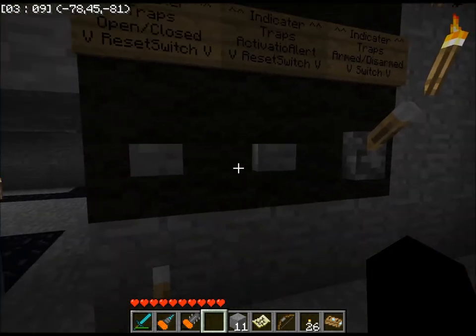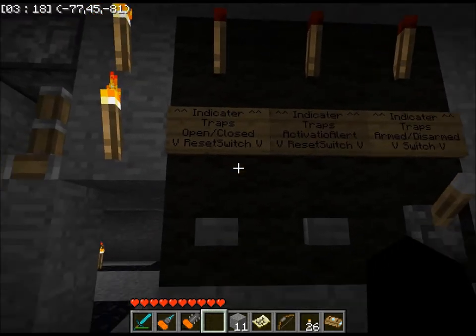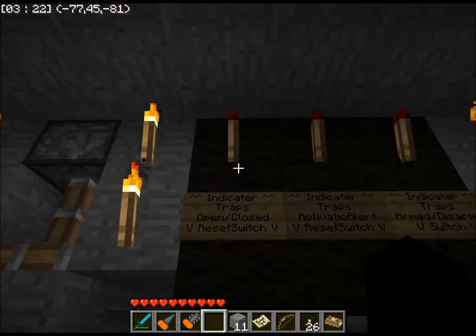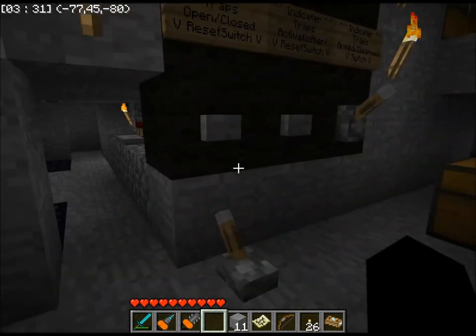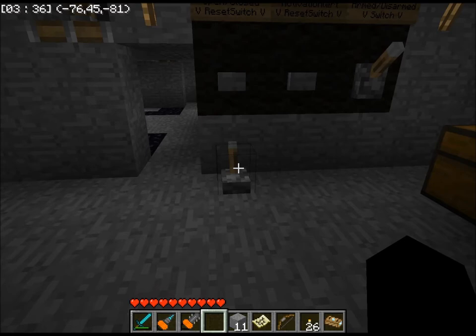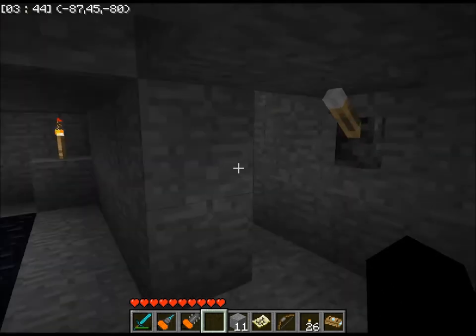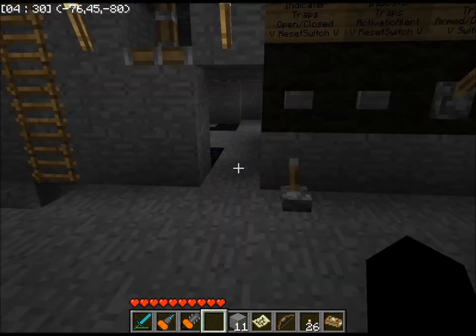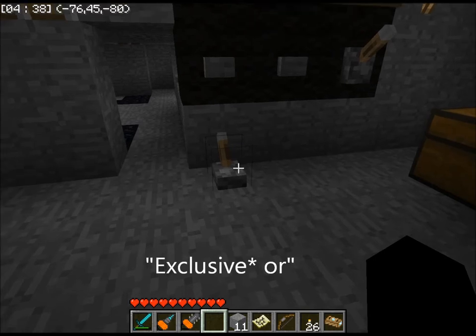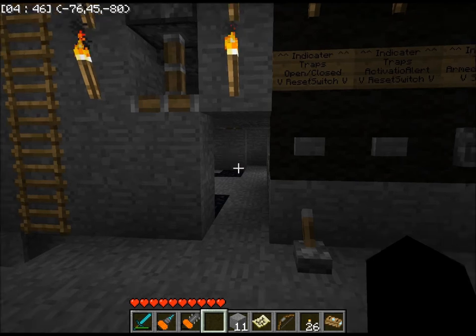The bottom row of three are two buttons and a lever, and the top row is the indicator lights. This light will be on if the traps are open. The switch opens and closes the doors, and they work just fine. The way that works is because I've wired these two levers to an XOR gate, which stands for 'either or' — where either this can be on or that can be on, but if they're both on it won't work, and if they're both off it won't work.